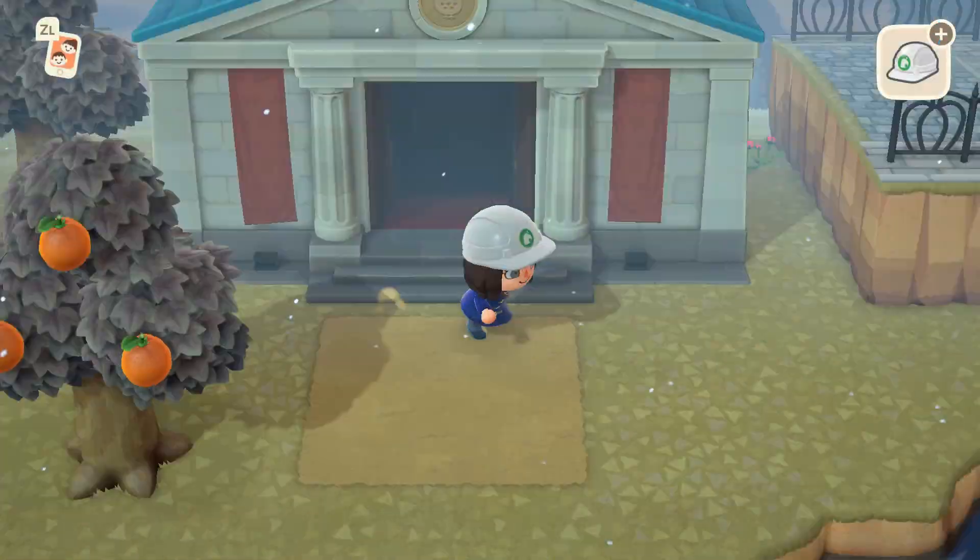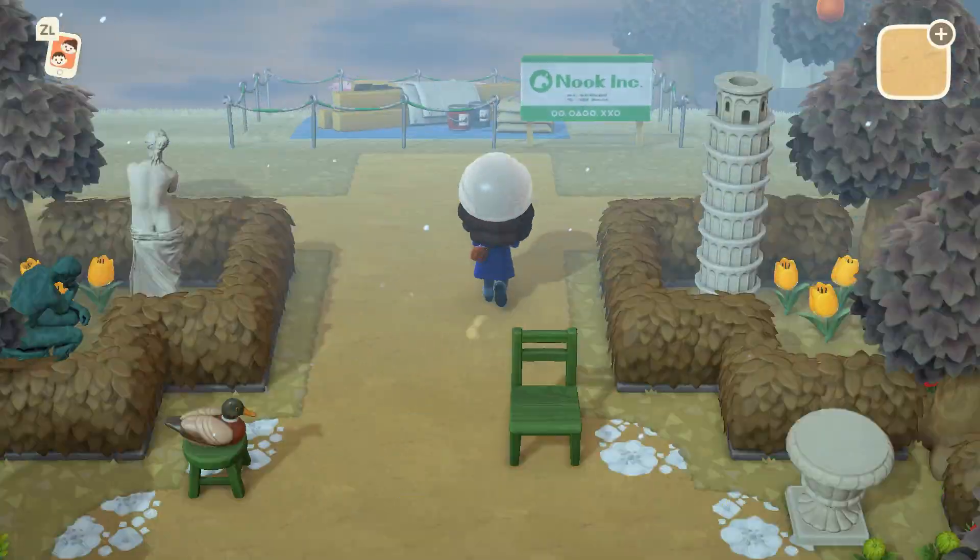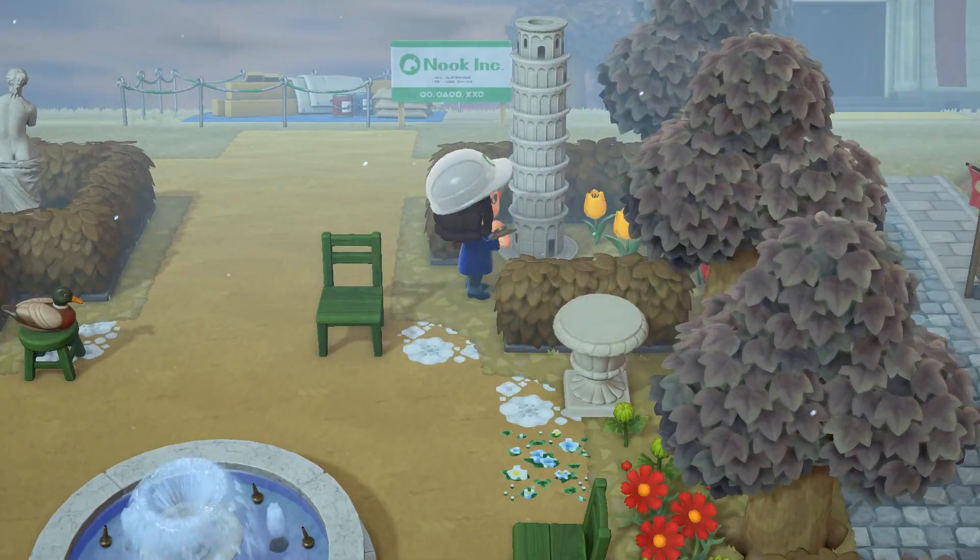I then moved the museum to be centered on the garden. Remember to keep your center path an odd number of tiles wide so that it will be centered on the museum entrance, which is three tiles wide.